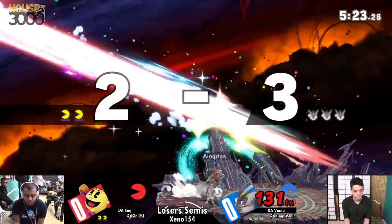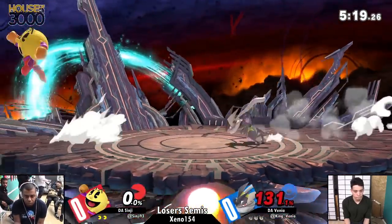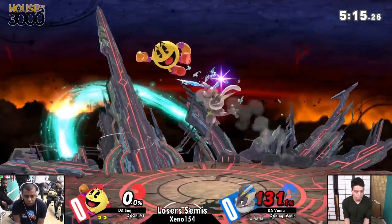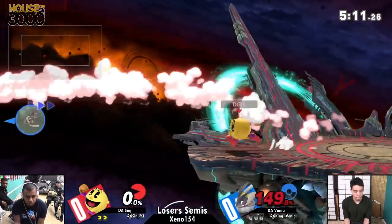And even then, shielding something as Pac-Man — sure, you can do a get-off-me nair or fair — but you have someone in your space at that point, and you're forced to give up your offensive. You have Greninja right there.